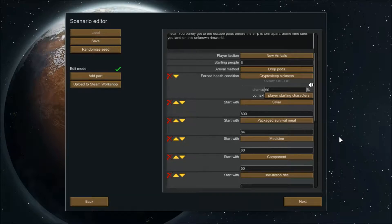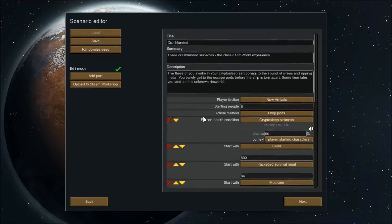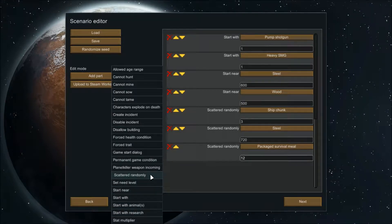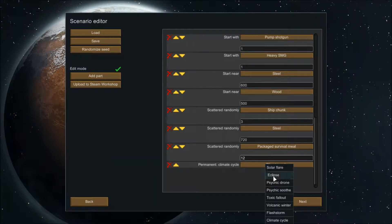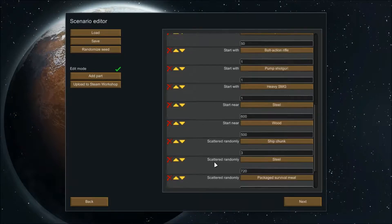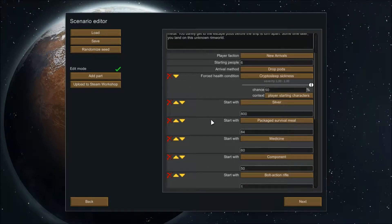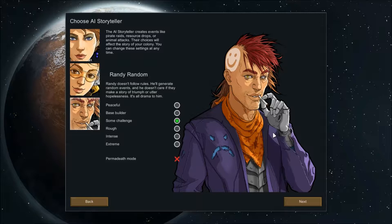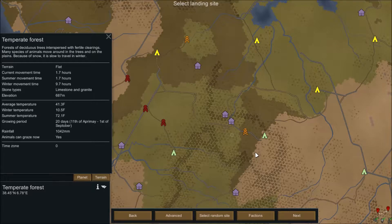Salutations, Nemo here, and welcome to Nemo Dreams of Rimworld. The original audio for this intro — I forgot to unmute my mic. The scenario: I have six people, took away the pet, got four chickens to start with, more food, more metal, more components, permanent toxic fallout — that's going to be the big issue — more meals to begin with. I chose Randy Random with some challenge as the difficulty. Next I'll show my colonists for a couple seconds each.